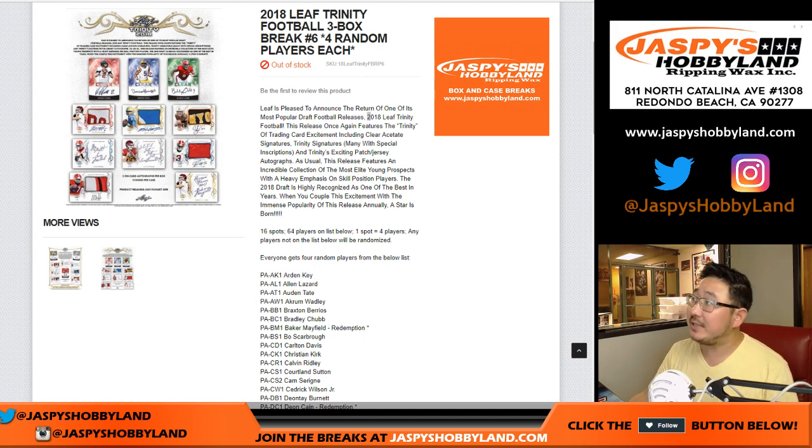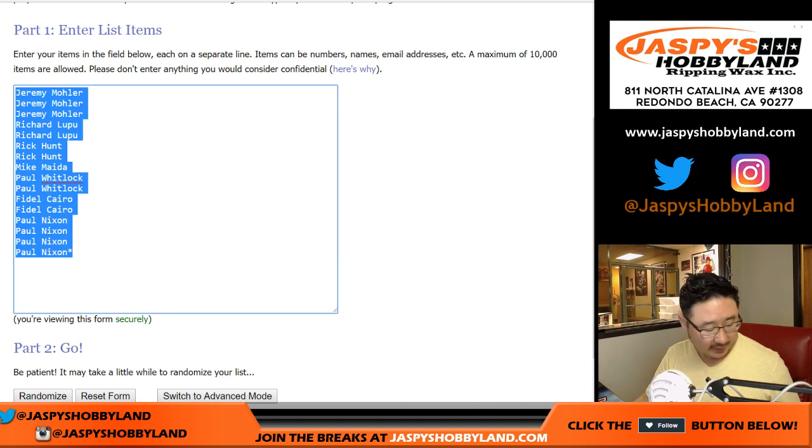Good evening everyone. Joe for jazpiecehobbyland.com with 2018 Leaf Trinity Football 3-box random player break number 6 from jazpiecehobbyland.com. Big thanks to these folks right here for getting into the action.